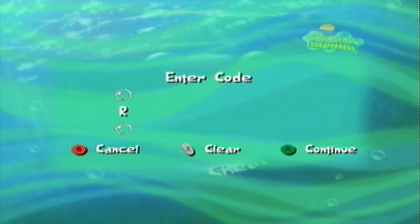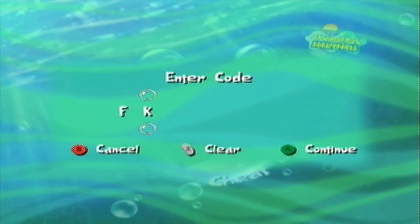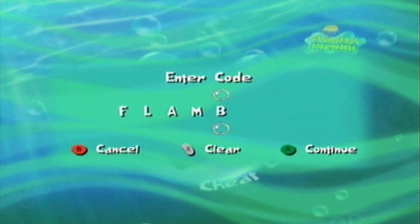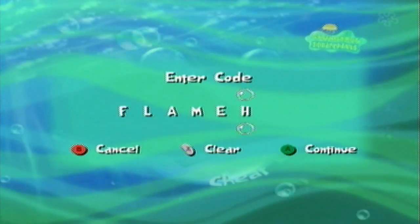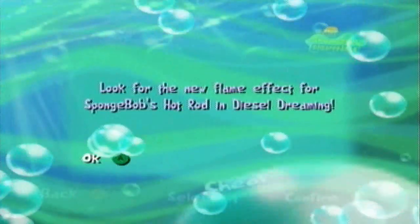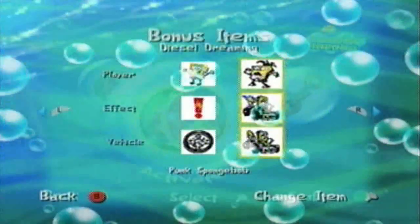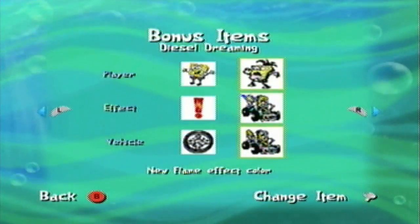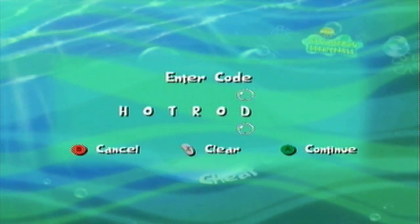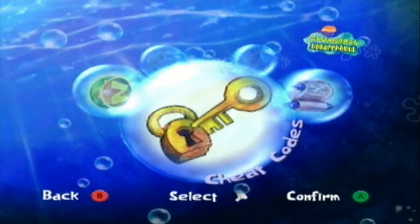The next thing we're going to type in is 'flames.' I'll show you how long it can take to enter some of these cheat codes, especially with longer words - but I'll do one with fewer letters just to give you an idea. If you enter 'flames,' you will get the effect for Diesel Dreaming: 'Look for the new flame effect for SpongeBob's Hot Rod in Diesel Dreaming.' For the last Diesel Dreaming cheat, we have 'Hot Rod,' which gives a new paint job for SpongeBob's Hot Rod.